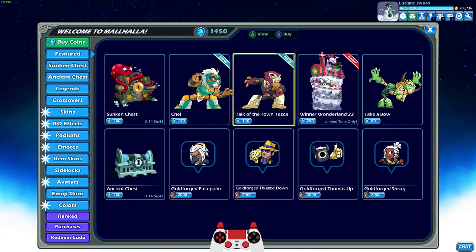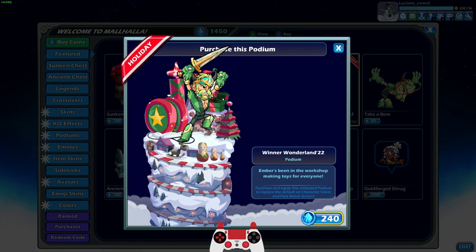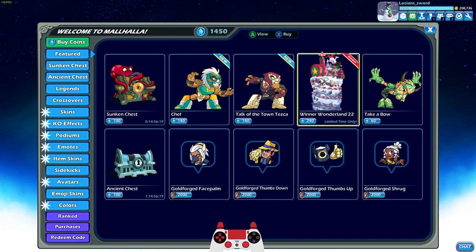I actually already purchased them so they're not going to be on the featured page, but normally they would be. The only thing I'm not getting from this Brawlhalla Days event is this podium, which makes me sad because it is a beautiful podium. But I have to resist because I already own like four of these Winter Wonderland podiums. But if you don't have one, this one is probably the coolest looking anyways.